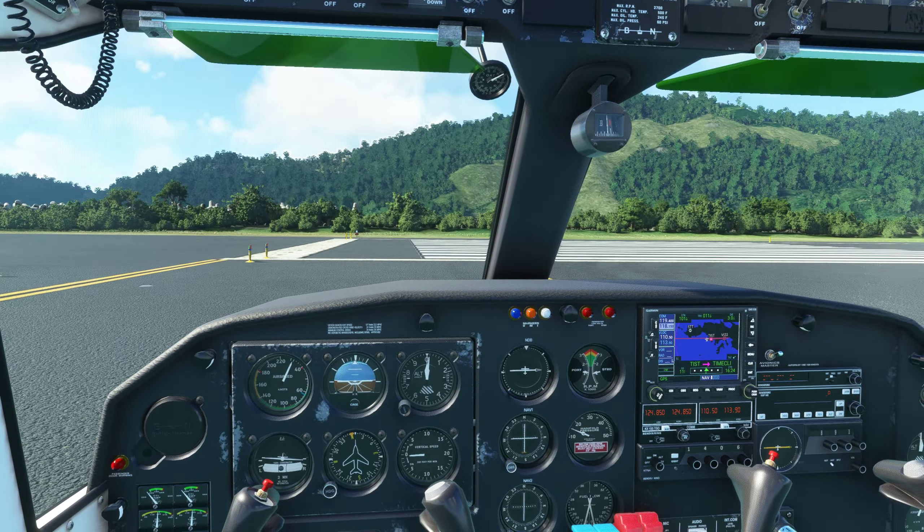I see that's one step ahead of the game. Doesn't save me a whole lot of time having that frequency dialed in, but it does save some time. Culebra traffic, Anguilla 264 is 5 miles to the east, inbound runway 7, Culebra. I just guessed the runway number, I literally just guessed at it. I hope I'm close - I think it's actually runway 1.